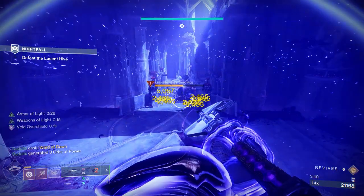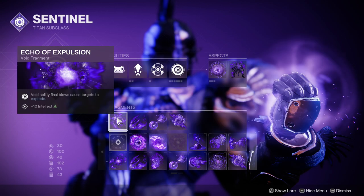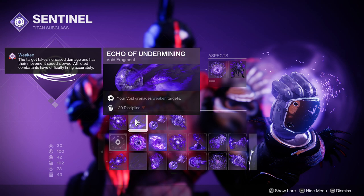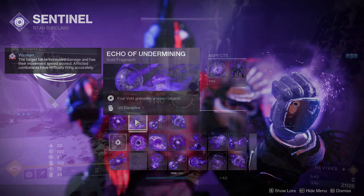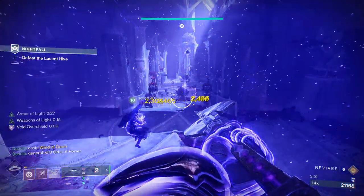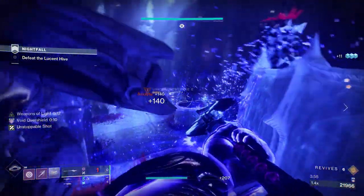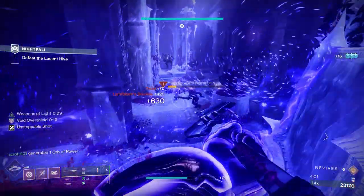On top of that, you've got your Ward of Dawn giving teammates that extra 25% damage boost. I also want to do some damage with vortex grenades — these are absolutely awesome paired with Echo of Expulsion, which makes targets explode with void abilities. Because the vortex grenade is so strong on Titan, we can also run Echo of Undermining to weaken targets with void grenades. We've got Controlled Demolition going on as well, so you'll get loads of volatile explosions. The grenade does plenty of damage and applies a 15% debuff, so you'll do loads of damage while having two portable shields as safe havens.